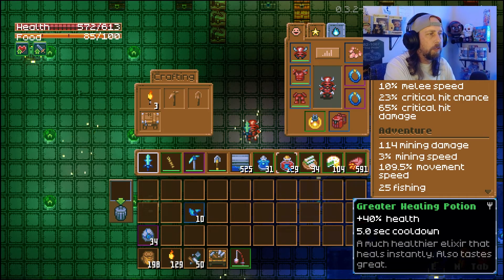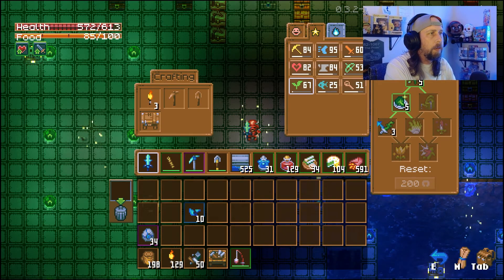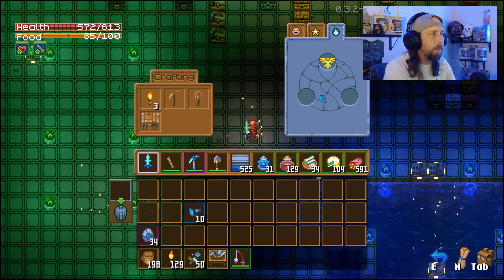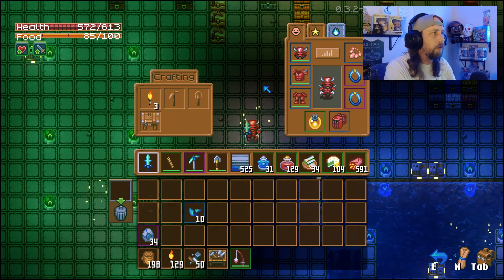Then we have our Greater Healing Potions — obviously plus 40% health regen. And then our Guardian Potions that we are probably going to use a few of just to reduce the damage we're taking from Malagaz. Going down the Guardian Path to the left, we're increasing our critical hit damage. We are rocking Soul of Azios' Thunder Beam as well — plus 10% chance to spawn a Thunder Beam on melee critical hits. So that's why we're trying to get our crit chance up with the foods, and that's why we want to go with melee damage.